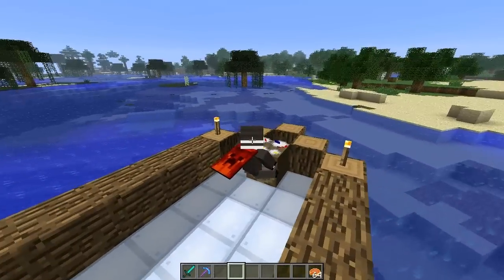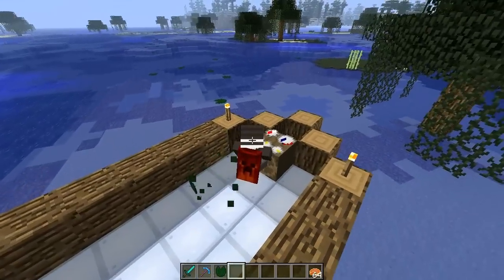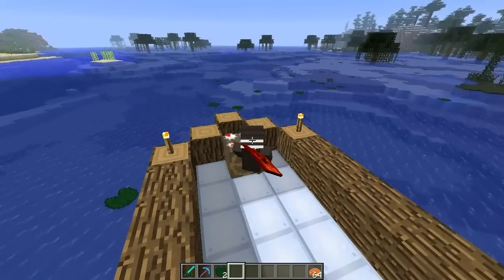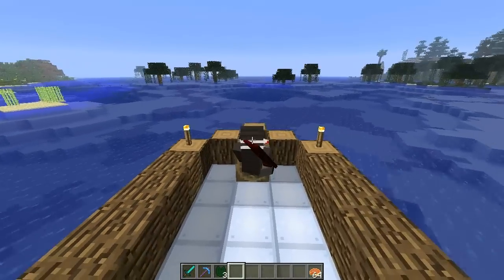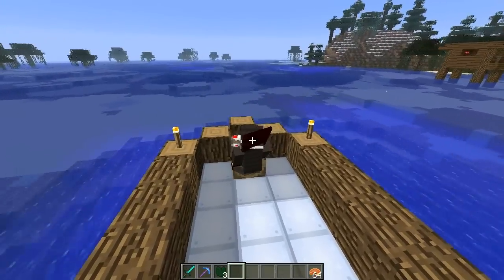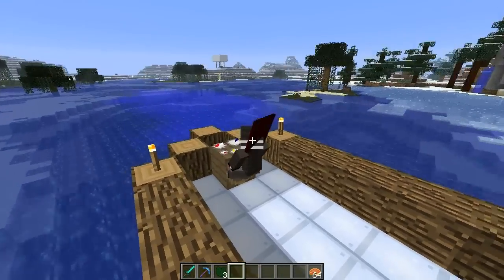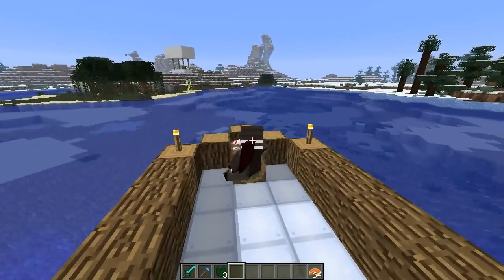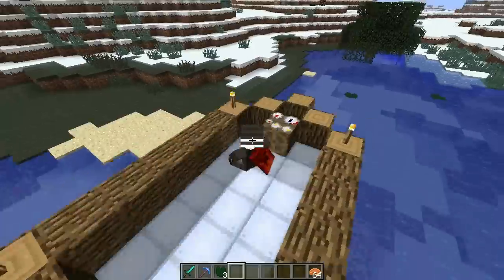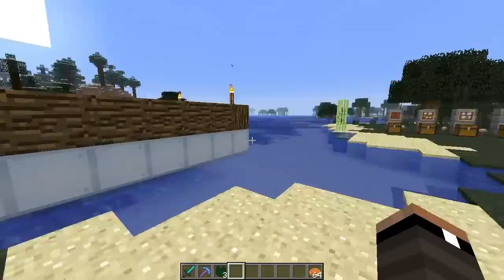The turning radius leaves something to be desired — it's not the best. But you can actually run right over lily pads, which just break them — that's pretty cool. As you can see, you start to go really really fast, which is awesome for covering long distances. You can create huge, awesome, epic ships. To dismount, just press left shift and it will park the ship close to where you left it.